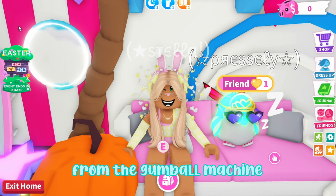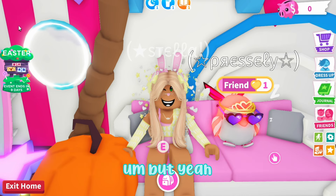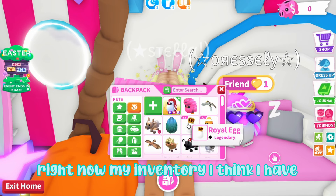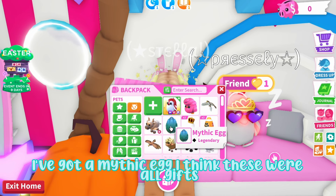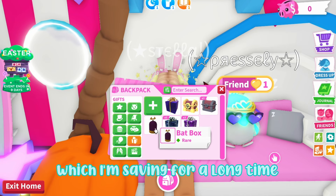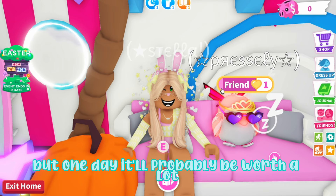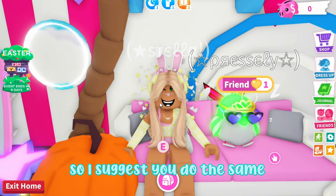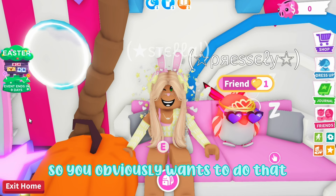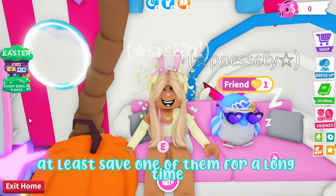My next tip is to buy eggs from the Gumball Machine and hatch them, or even just trade the eggs — especially when they first come out, you can trade them for overpays. The Gumball Machine does change, so I suggest getting eggs and saving them. Right now in my inventory I've got a Royal Egg, two Urban Eggs, and a Mythic Egg. I'm also saving a Bat Box, hoping it'll be worth a lot one day. Things like Safari Eggs and Jungle Eggs already get really big overpays, so whenever I get an egg I try to save at least one for as long as I can.